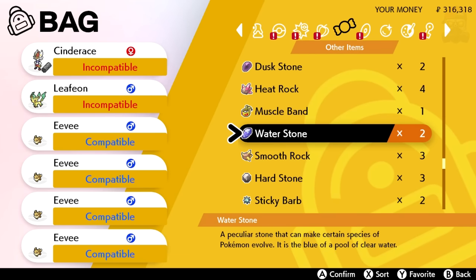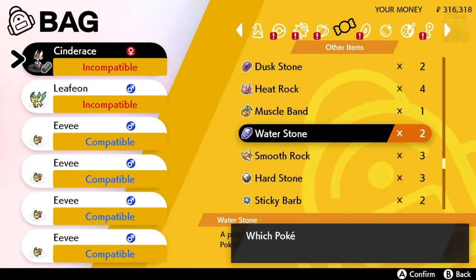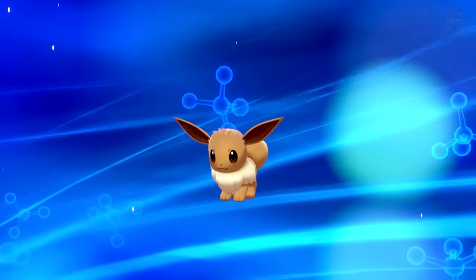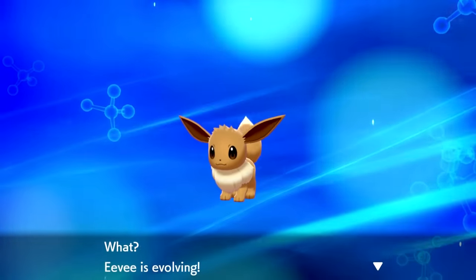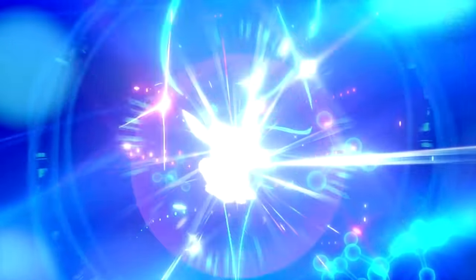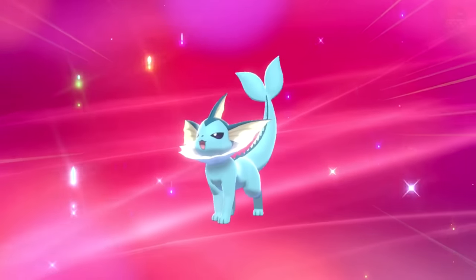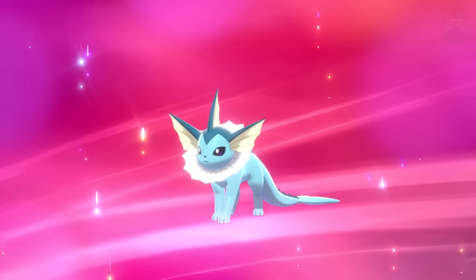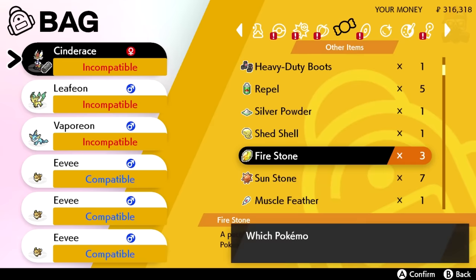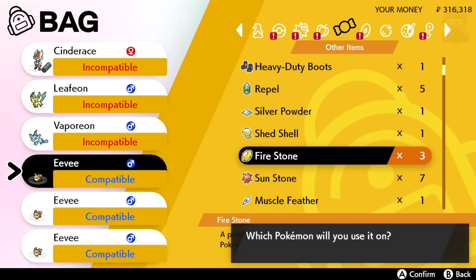For the next one, we're going to give an Eevee a water stone, and if you guys know what a water stone does, it'll turn Eevee into a Vaporeon. And after that, we're going to give an Eevee a fire stone and it will turn into a Flareon.